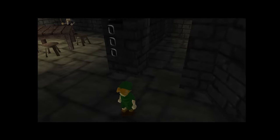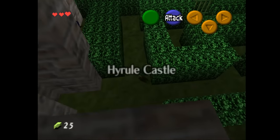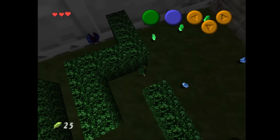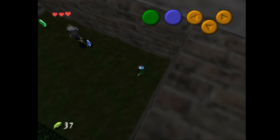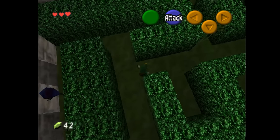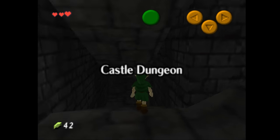Can't kill that skulltula yet because we don't have a sword. We're imprisoned in Hyrule Castle. I wonder what the threshold for getting caught by guards is — how close can I get before they see me? There's a switch we can't hit without a sword, can't kill the Deku Babas, and there's a gate blocking progress. So we can't do anything here yet.